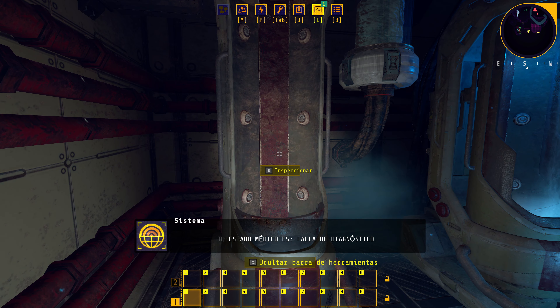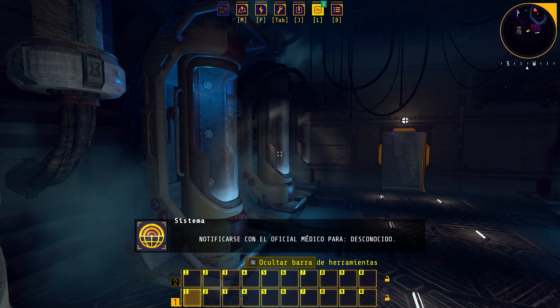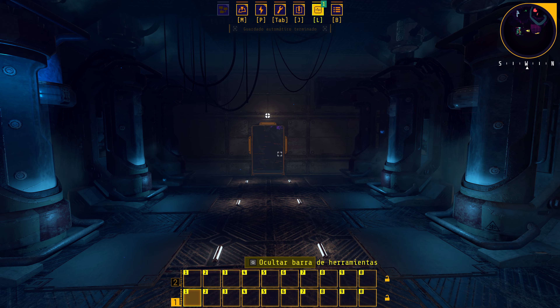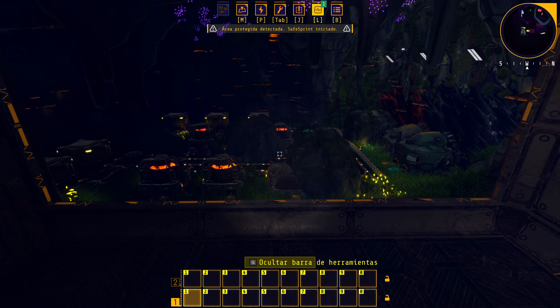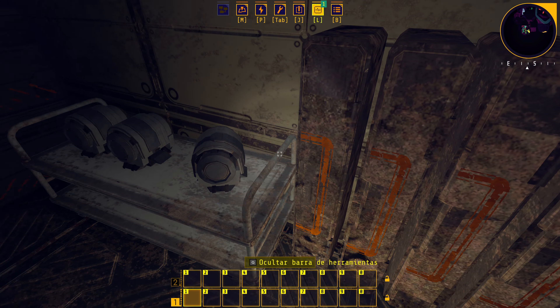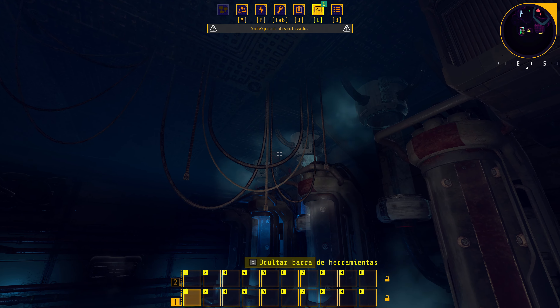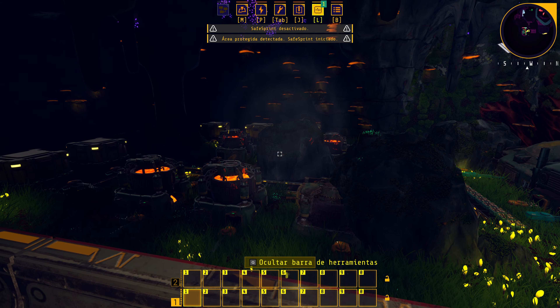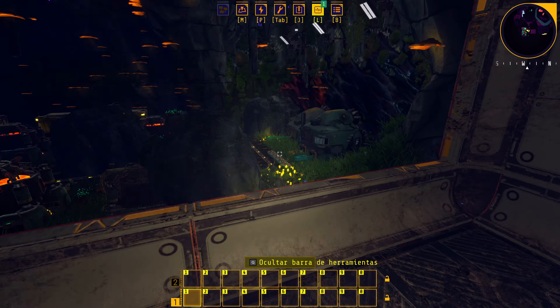Al inspeccionar vemos fallos de diagnóstico — las máquinas no funcionan y el que habla tampoco funciona bien. Aquí vemos el mundo: estamos en una cueva de un planeta alienígena, despertados en lo que parece una factoría oxidada. Todo está viejo, las pantallas tienen error, hasta los cables colgantes indican que esto lleva mucho tiempo funcionando. Vemos un ejemplo de pequeña factoría con aparatos minando y cintas transportadoras, como en Satisfactory o Dyson Sphere.